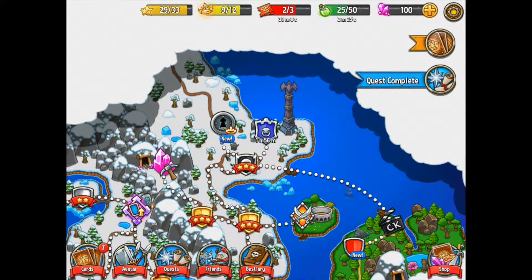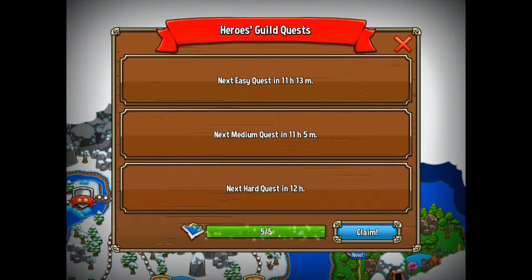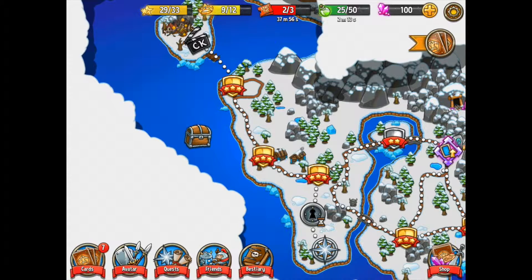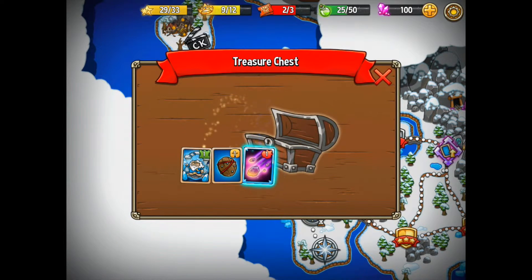So what I'm going to do is cancel out of that. We have a quest completion here to kill 300 enemies with lightning towers. That gives me all the map pieces that I need — 5 out of 5 — so I can claim that prize which unlocks this treasure chest.